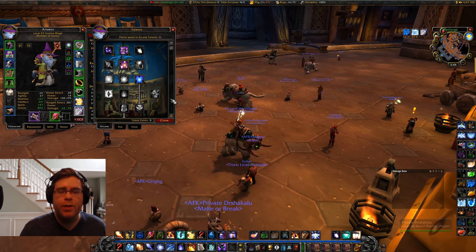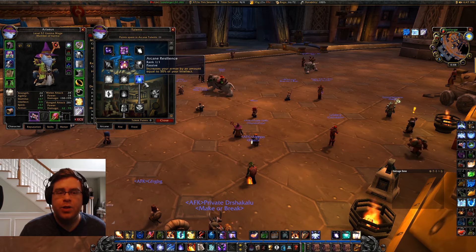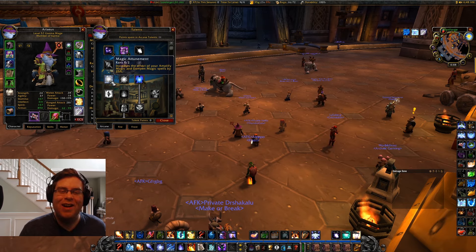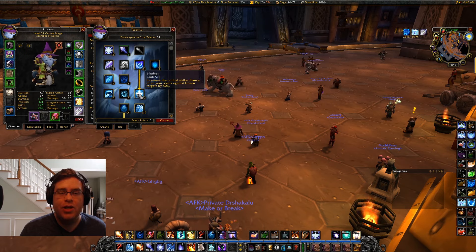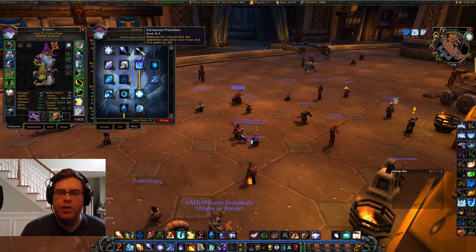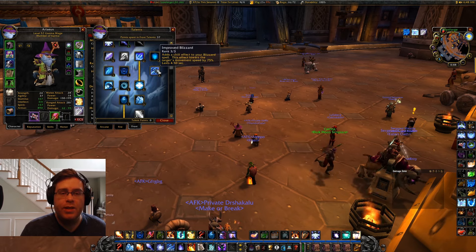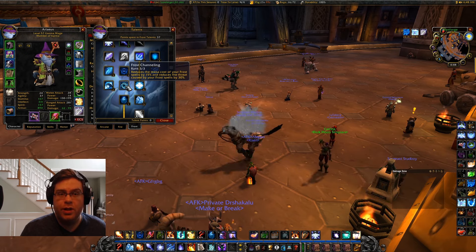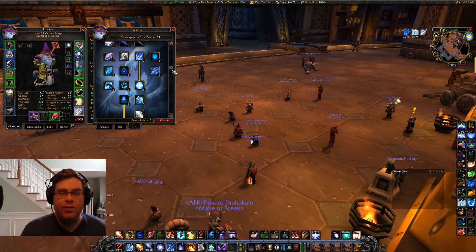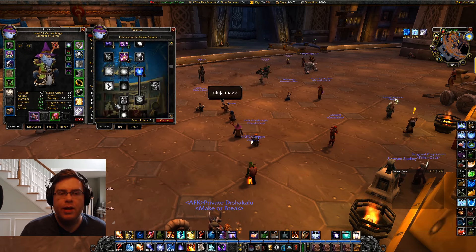For talents, make sure you fill out the arcane tree to get Magic Absorption and Arcane Resilience — these are the most important for this farm. Magic Attunement is also a great idea if you can fit it. Then jump into the frost tree: at lower levels you can skip Shatter since we're not using it for this farm. Get improved Frost Bolt, Frost Warding, and make sure to pick up all the Blizzard talents. Frost Channeling is huge because it saves the mana you need. Work down to Ice Barrier. You could also skip Ice Shards for this specific farm to free up points for Magic Attunement.